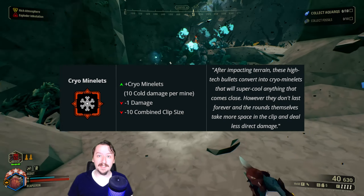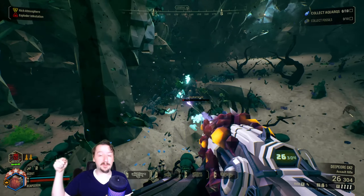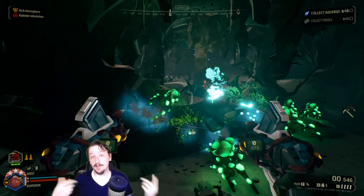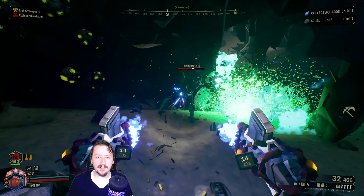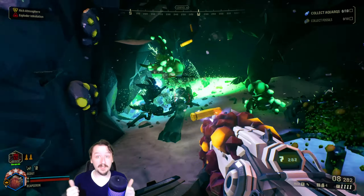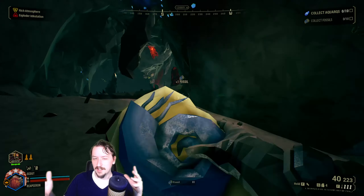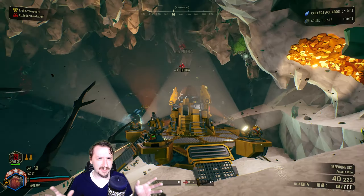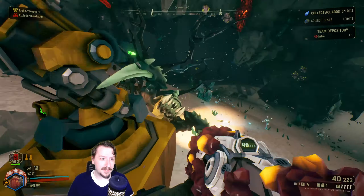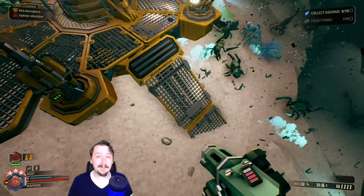Coming in at number two, we have Cryo Minelets for the Zhukovs. If you put blow-through rounds on them, you can shoot through enemies and stick minelets to the ground below, which then erupt and build up everything's cold meter so you can freeze things. It's not super great against really large enemies unless others on your team are also bringing Cryo stuff — like a Cryo Cannon or Cryo Bolts on a crossbow — but it is really strong against crowds and can be decent against mid-sized enemies like Praetorians. You don't usually want to use it against very large enemies like Detonators because of the ammo cost. Cryo Minelets pair really well with any primary weapon, since freezing enemies lets you deal extra damage and synergizes with overclocks like Bolts of Mercy for a heavy-hitting build.